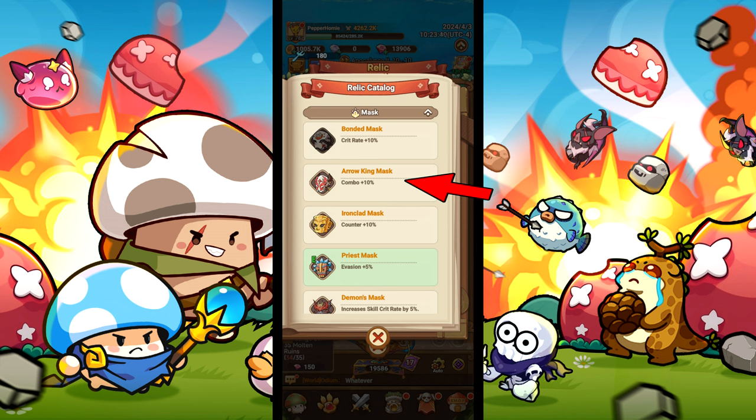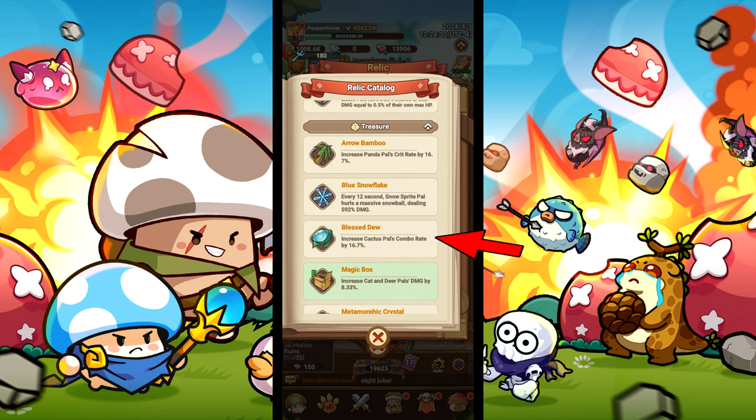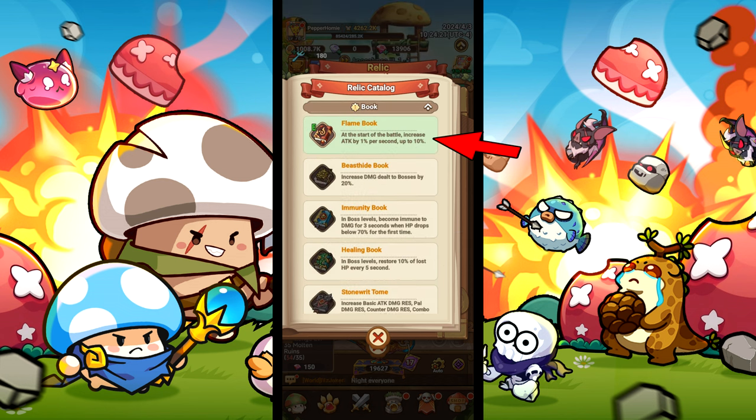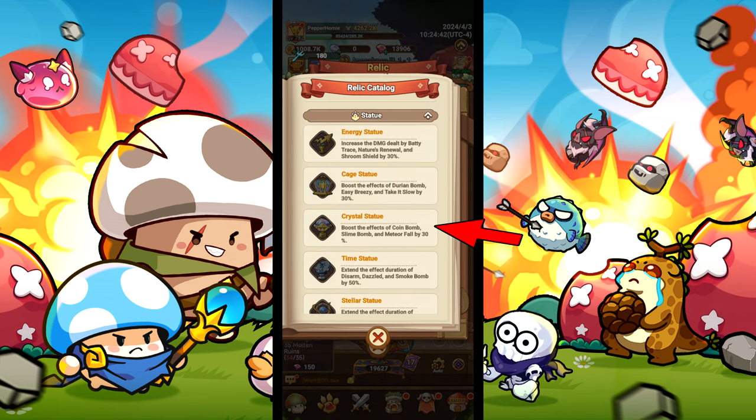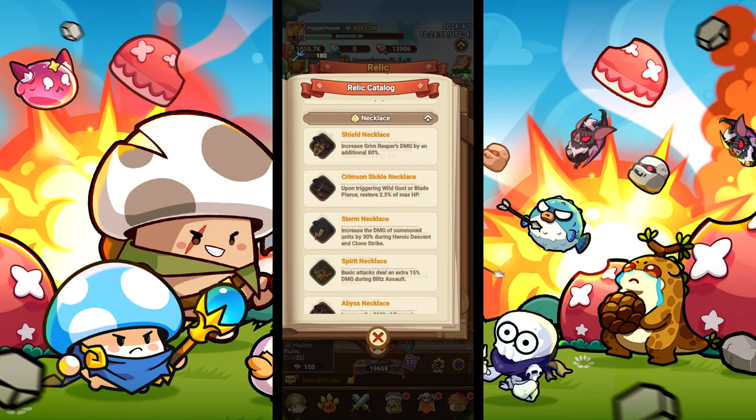For relics, you will want king mask for more combos, blessed dew for increased combo rate from cowboy cactus, flame book for increased attack, crystal statue for 30% more basic attack damage, or time statue for all damage to be increased by 50%, and storm necklace to increase our clone's damage from clone strike.